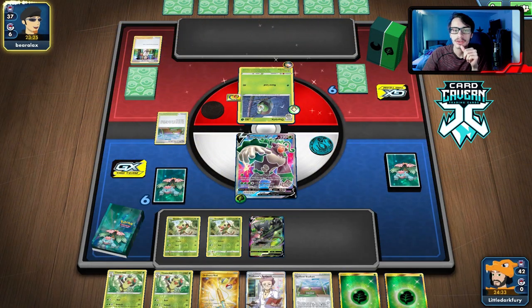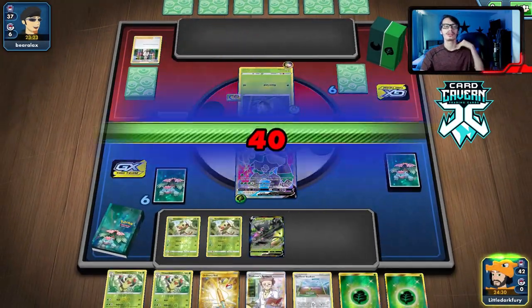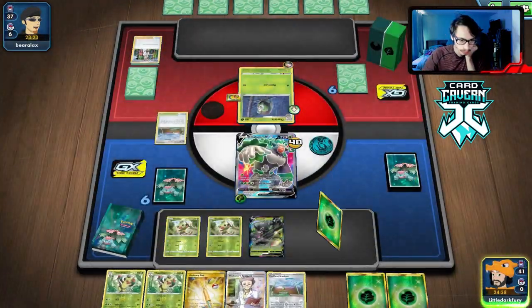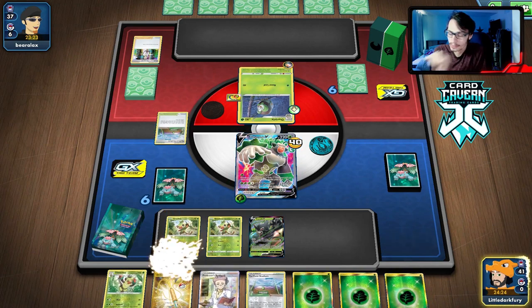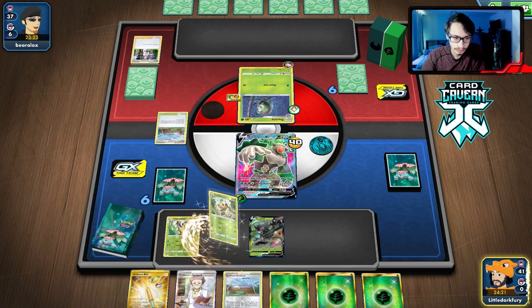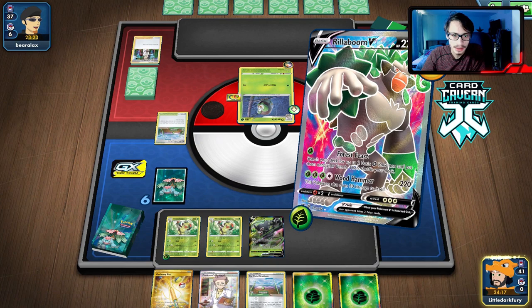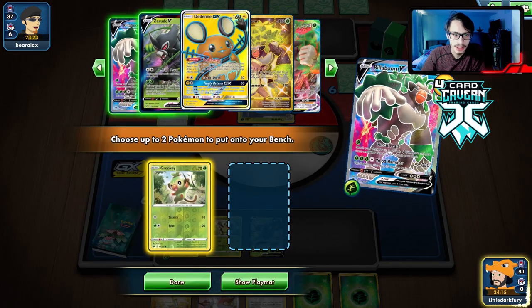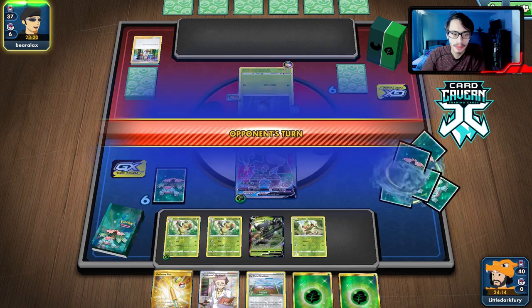Big Charm makes it so that Decidueye can't two-shot me, though I guess they do have their sniping attacks. We can't win this turn so we just double attach here. We Forest Feast again to get another Grookey. I don't really want to get anything else down — I don't want to lose our Ordinary Rod.